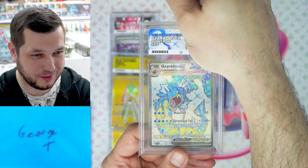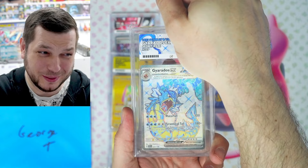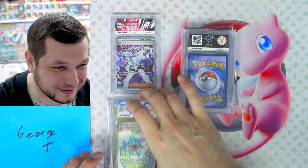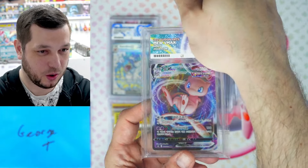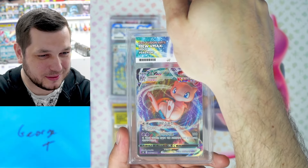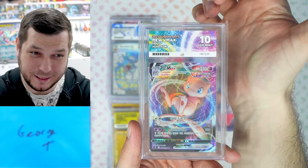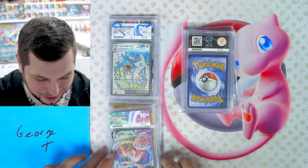Let's see if we can keep the thing going — we don't want below a nine now or it'll spoil it. Another nine! Yes, we take those. That is nice — the Mew VMAX from Fusion Arts. A Gem Mint 10 for the Mew! Amazing. Korean cards, really good for grading.